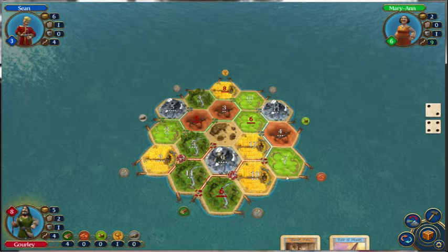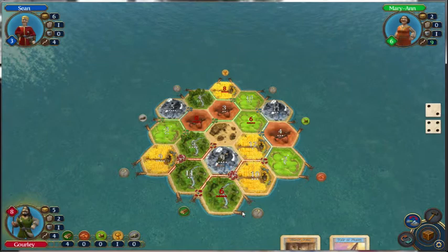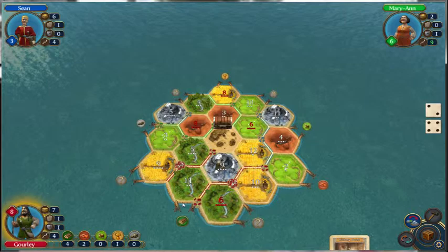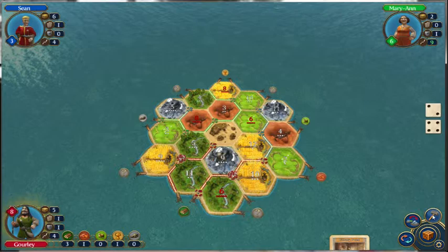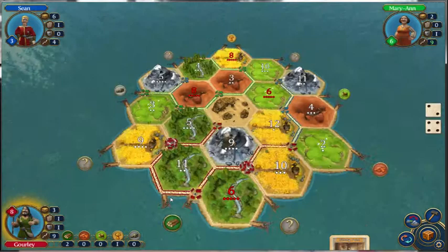We have eight points, and we are able to use this Year of Plenty. We'll get two resources — we'll get two brick. So we'll be able to connect up here. Oh, she has nine roads now? You've got to be kidding me. Let's see what we can do. We'll throw that down there. What do I have? Four. Throw that down there. So we also have nine roads.